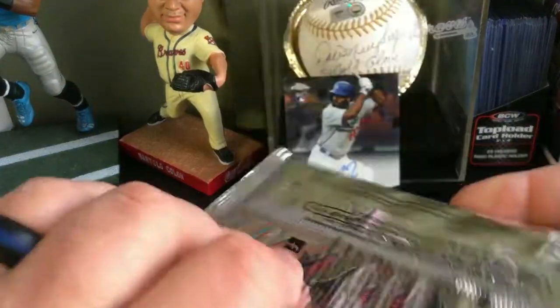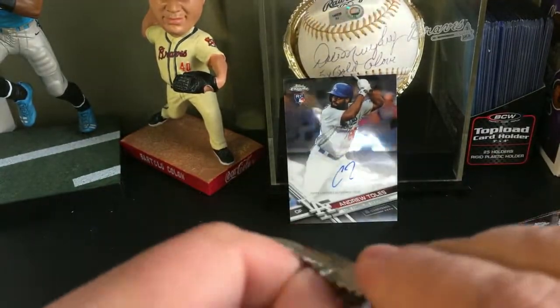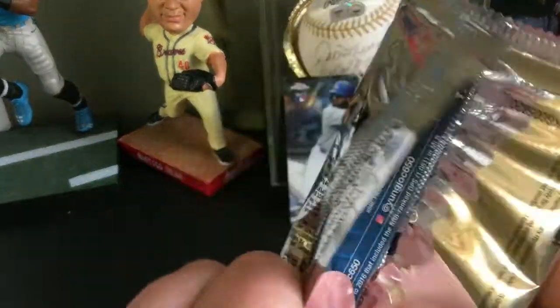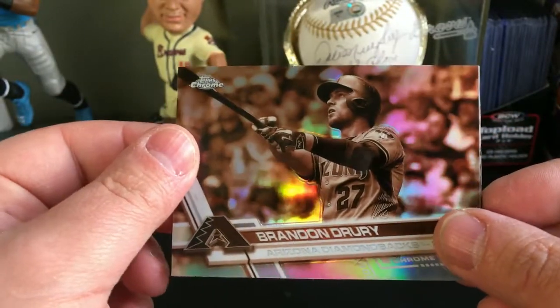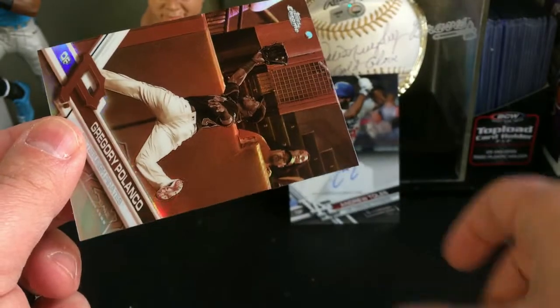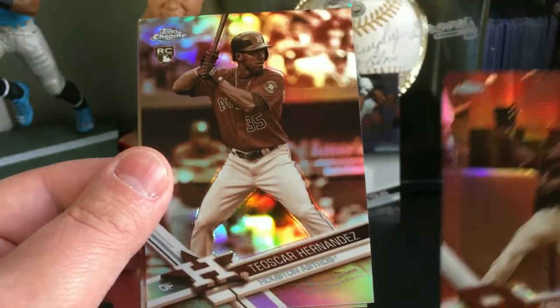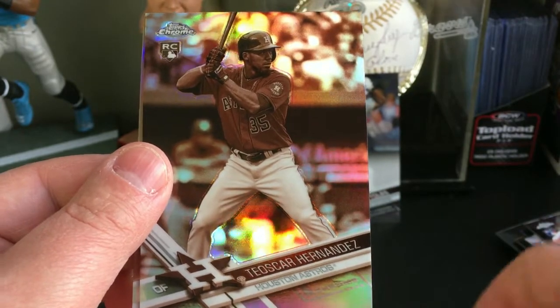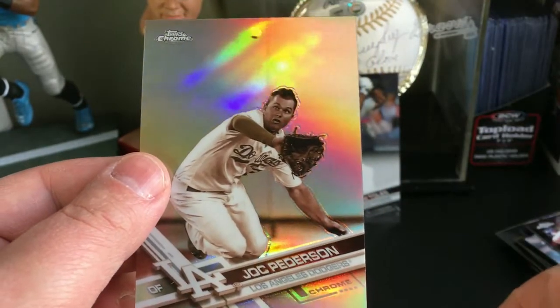Then we got our four sepia refractor cards. We got Brandon Drury, Gregory Polanco, Teoscar Hernandez rookie card, and a Jock Peterson.